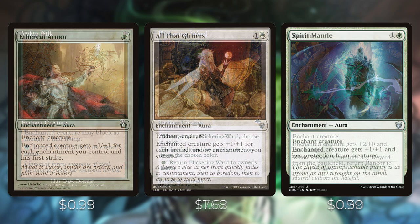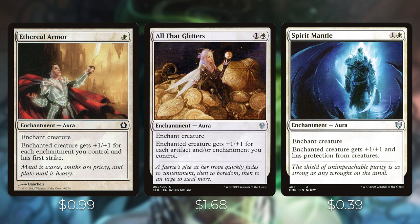Ethereal Armor and All That Glitters buff your creature for the number of enchantments on the battlefield. All That Glitters also works off artifacts, so cards like Sol Ring will pump your creature too. With 28 enchantments in the deck, these can get out of control quickly. If you put one of these on Sithis, you can get in for that 21 commander damage fairly easily.